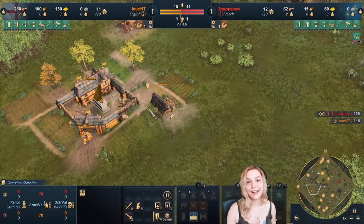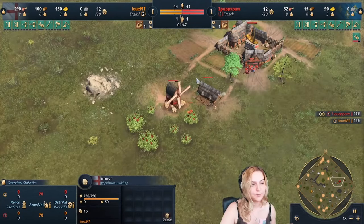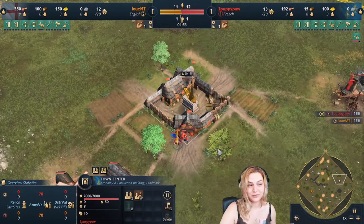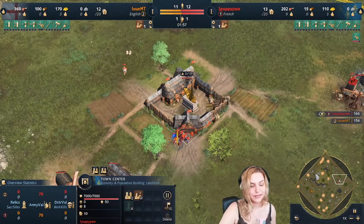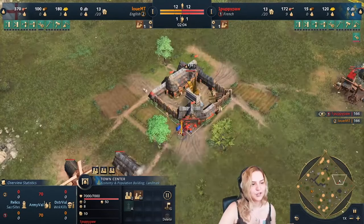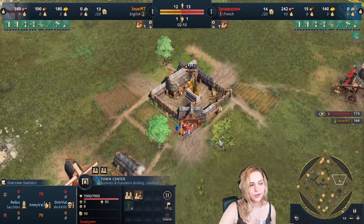They both built only one house — very important, don't build two houses, you're going to need that wood. PuppyPool is on 15 wood right now, which isn't enough for much else. With English you always have a little extra wood, so he'll be able to make a lumber camp. When wood runs out, just chop down the trees right next to you.